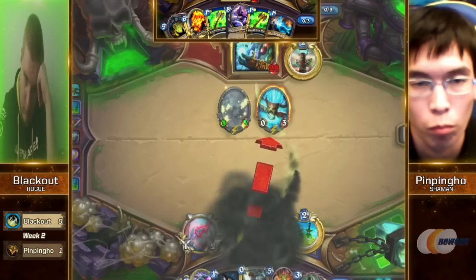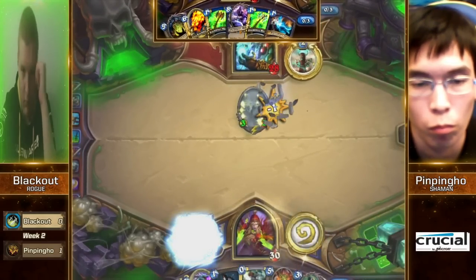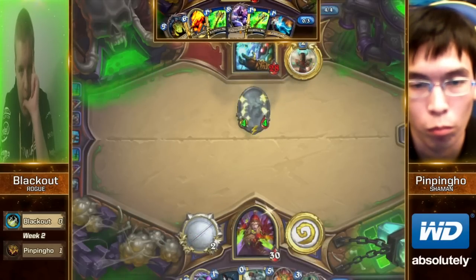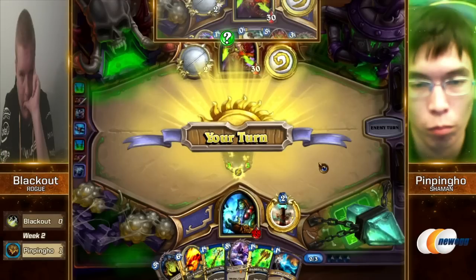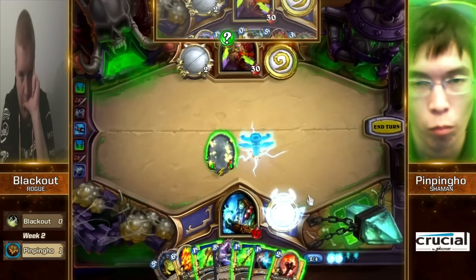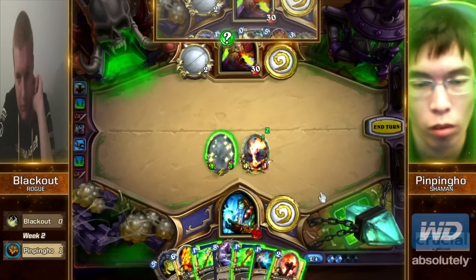He's going to be able to clear the Mana Tide, but using the Eviscerate just to clear that off — that's rough, it's going to draw a lot of power. How long is he going to keep the Shade in Stealth? Until it's a 30-30? It's going to be an OTK Shaman. Well, we joke, but he's got the Al'Akir and the Rockbiter — he has a lot of ways to actually push through lethal in just a single turn.